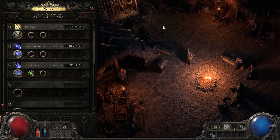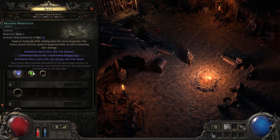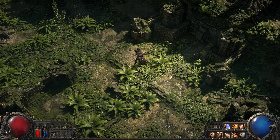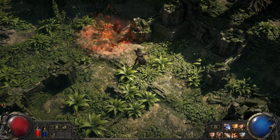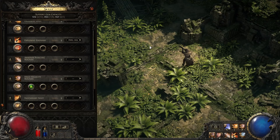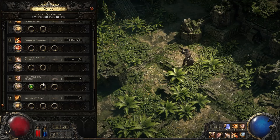For example, this is a multiple projectile support gem and it will add more projectiles to one skill. Normally when you fire a grenade it will look like this, but with multiple projectiles it will look like this, and it can be used on any skill, like a sniper to shoot multiple sniper bullets.